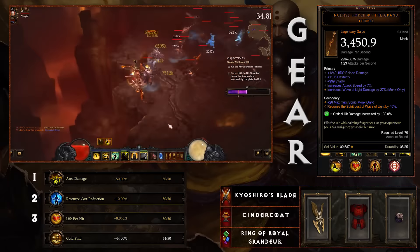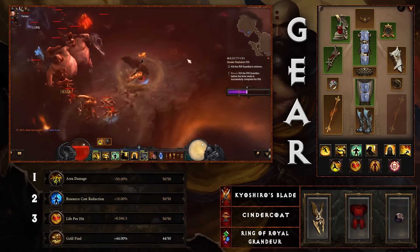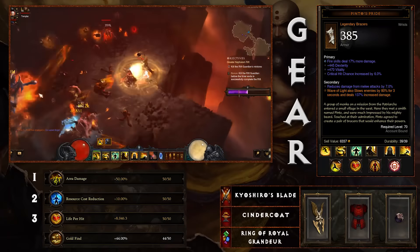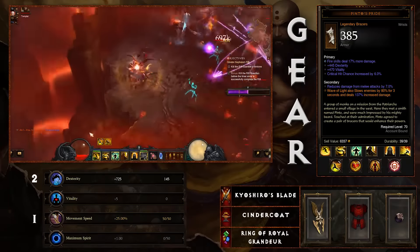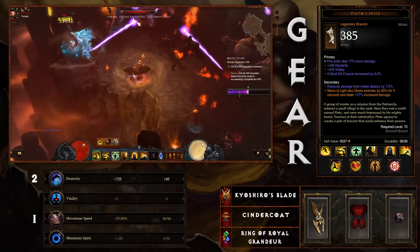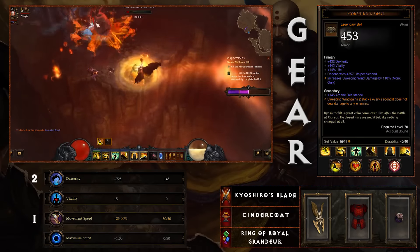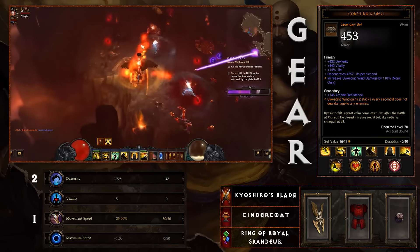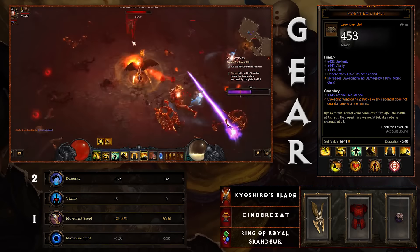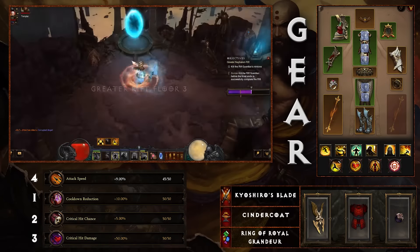As I said, pretty much all of these pieces of gear are required to make the core part of this build work. Pinto's Pride bracers make Wave of Light also slow enemies by 80% for three seconds and deal increased damage — the slow pairs well with one of the legendary gems you'll be using. Moving to the belt, Kiyoshiro's Soul makes Sweeping Wind gain two stacks every second even when it does not deal damage to enemies. You want to make sure you stay in range — this is the reason why you don't want to have Sweeping Wind up without getting this proc.